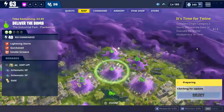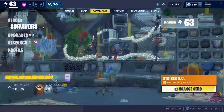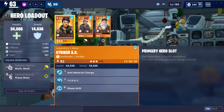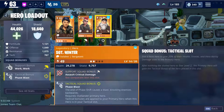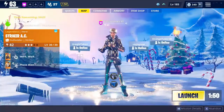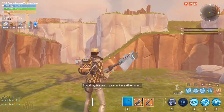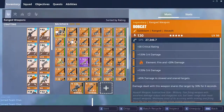For the hero, you're gonna want Striker A.C. I like to use Pathfinder Jess but you can use anything. I also use Sergeant Winter because of the tactical slot. Let's just go to the mission. We're now on the mission.